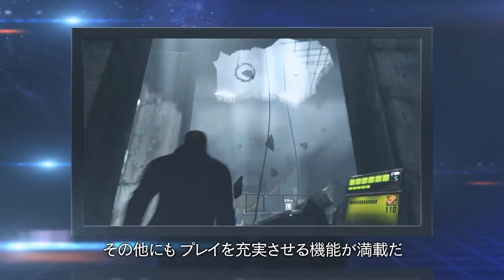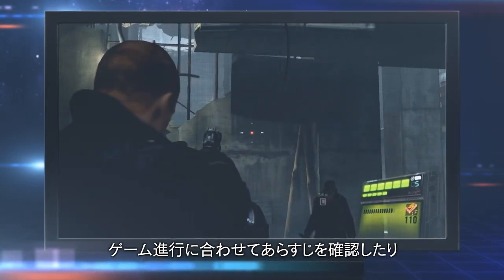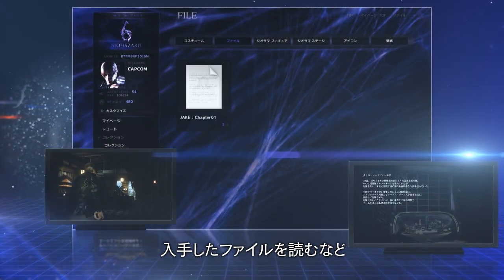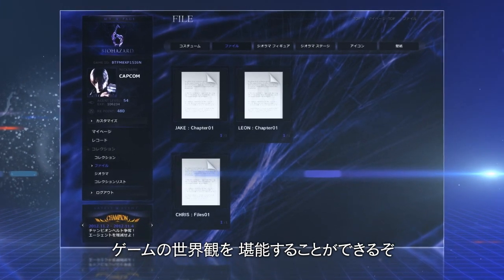The content available through ResidentEvil.net expands as you progress through the game. You can check out a story synopsis covering what you have already played through. You can also read through the Resident Evil files you've received during the game, letting you focus on the action without fear of missing any story details.